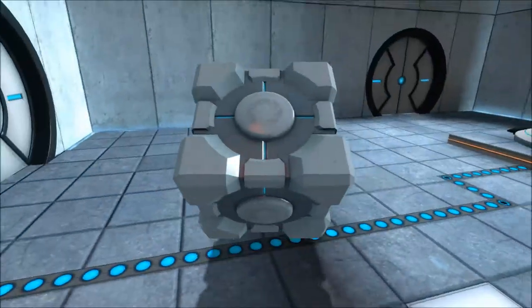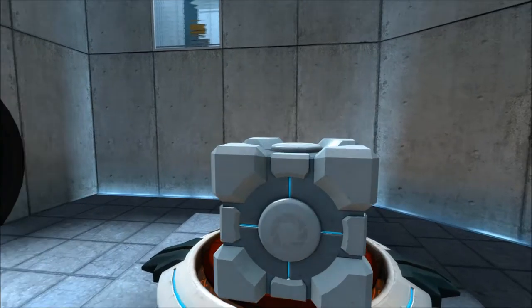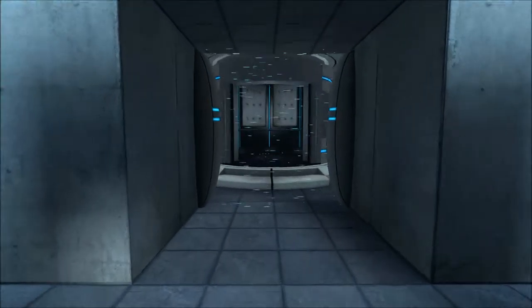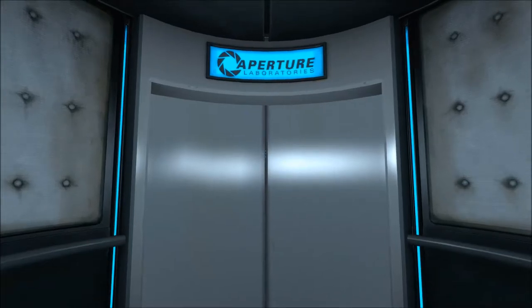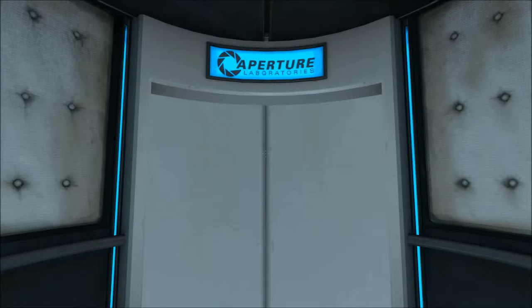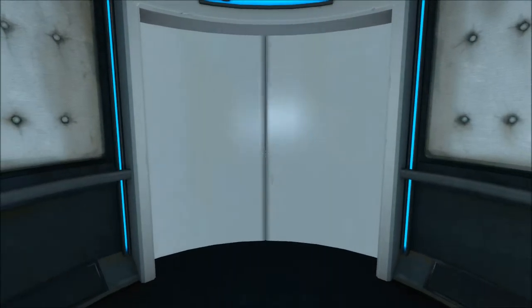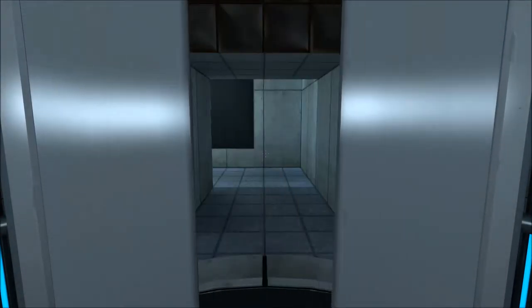So this game is actually pretty short, there's only 19 quote-unquote chambers that you can go through, and most of the chambers are pretty easy. So we're just gonna stick the cube on the block. Excellent, please proceed into the chamber lock after completing each test.